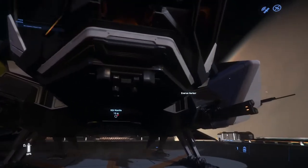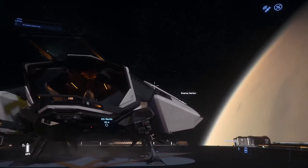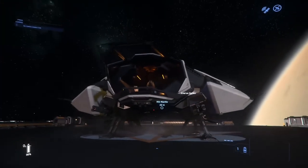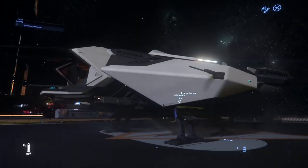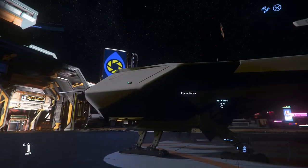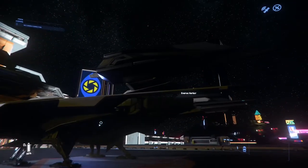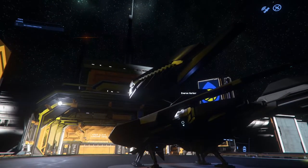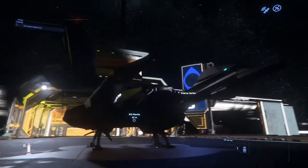At the front you'll notice the two laser repeaters. The missiles are kept up here — you can just see them sticking out. It's the same on both sides. There's your nacelles, which I think look awesome. I just wish they were maybe a little bit bigger. They also don't do anything — I was hoping when you're in landing mode they might fold down, but no, they just stay there.